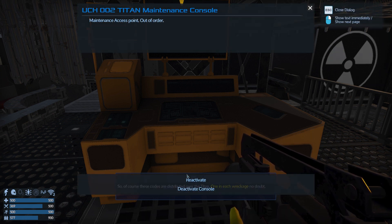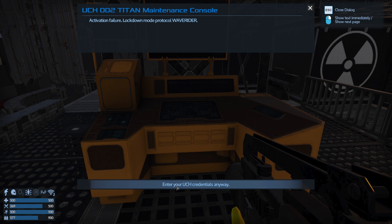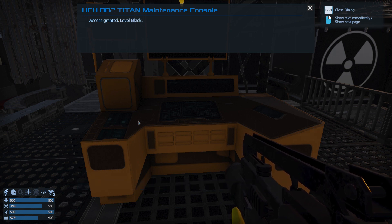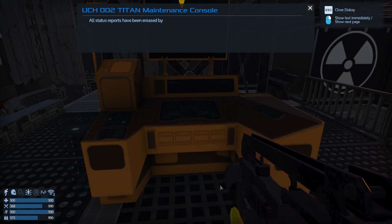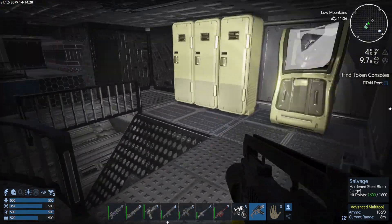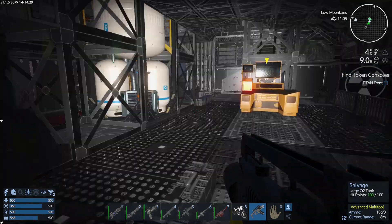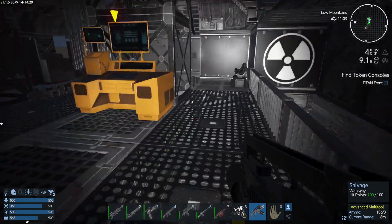Maintenance access point - reactivate. Reactivate - activation failed. Enter your credentials. I think we've already done this - I don't think I'm going to get anything out of this but let's double check. It's saying the same thing so far, yeah - this is just replaying. I need my light on, it got dark. Okay so there are consoles hidden somewhere - we've got to find them.